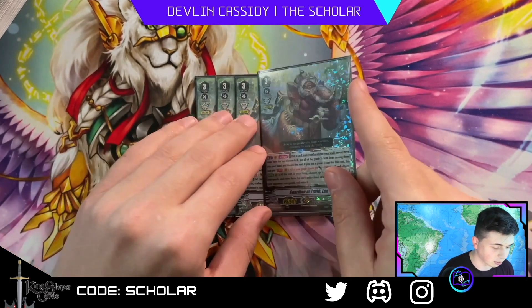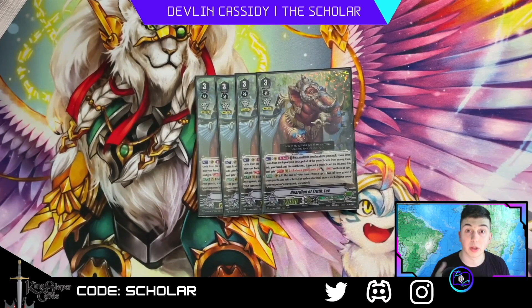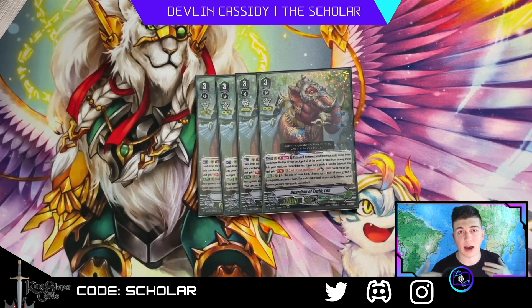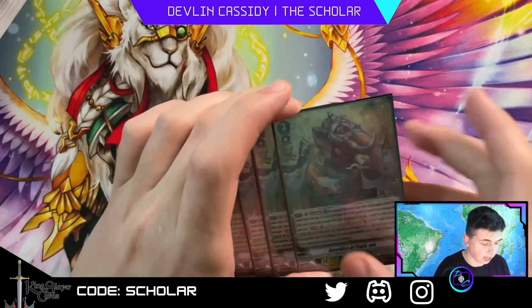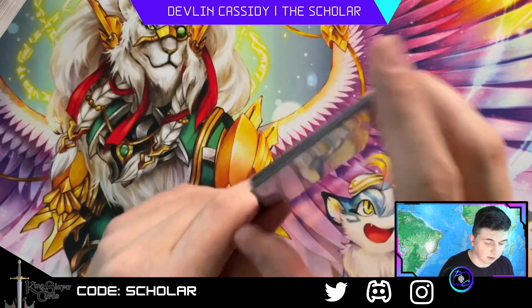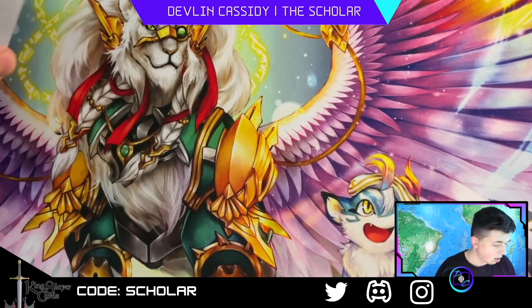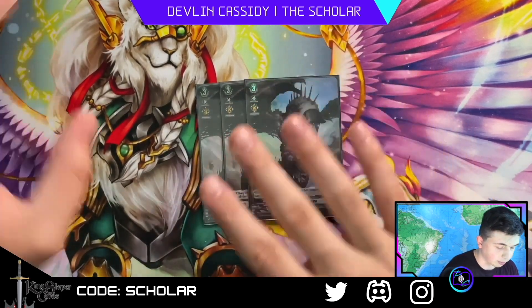This is a really cool defensive capacity inside Premium and a very interesting pick. In this current ride-down meta, people really want their rear guards on the board — rear guards are the value engine for a lot of decks, fueling their grind through the game. Locks is perfect to keep opponents off that strategy.